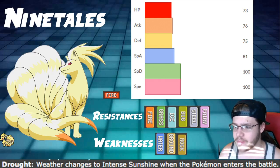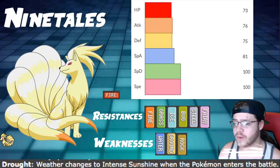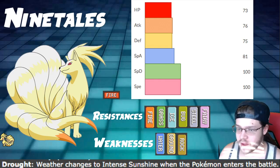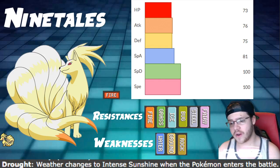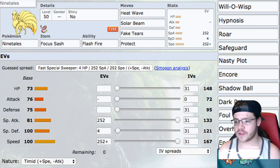Other than bulk, we have 76 attack and 81 special attack. I wish we had half of our attack put into special attack, but we don't — very average stats. 81 special attack is not that bad, and 100 speed is pretty solid. 167 is our speed tier with all of our investment, and it's not bad at all.